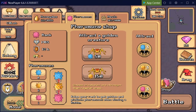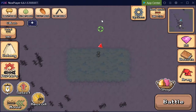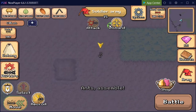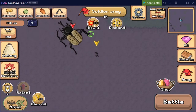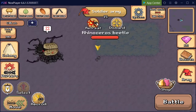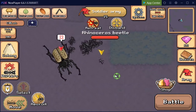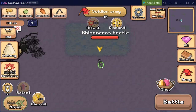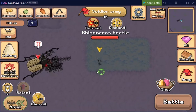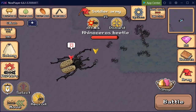Now let's lure a creature - and it's another rhinoceros beetle. It's another rhinoceros beetle. What is wrong with Pocket Ants? The moment when I'm trying to get bombardier beetles, they gave me 2 rhinoceros beetles in a row. Can you believe that? 2 in a row.